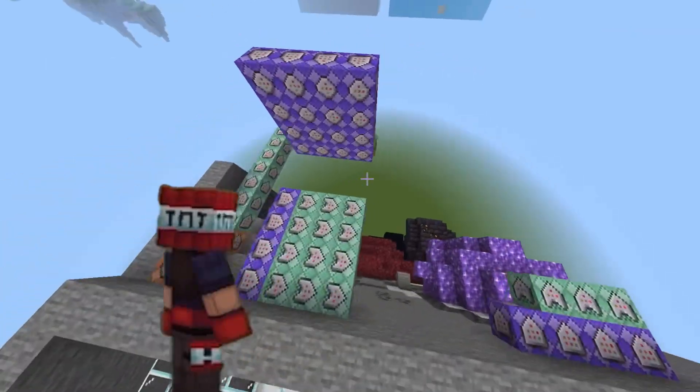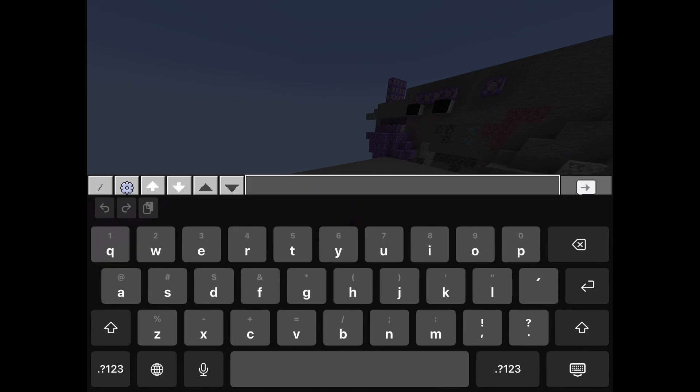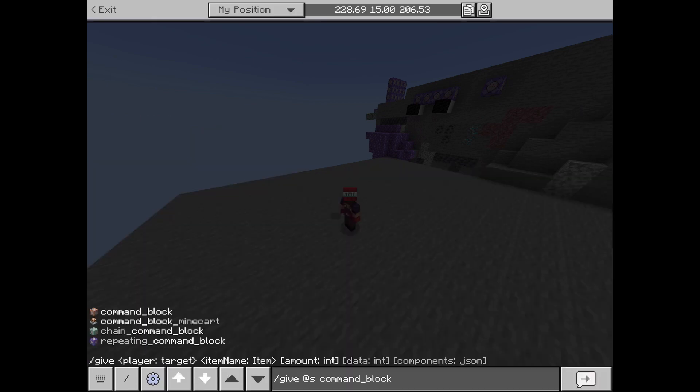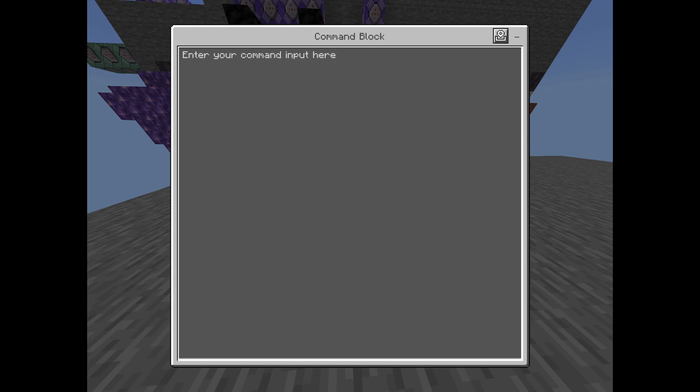Your spleef does not need to be that complicated, but it needs a game mechanic, a start, and an end. Start by giving yourself a command block using this command in the game chat: /give @s command_block.